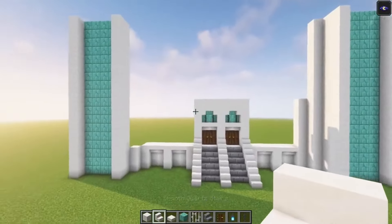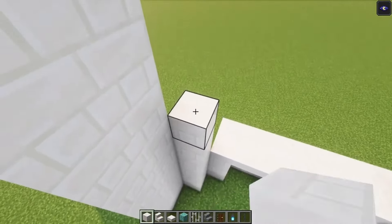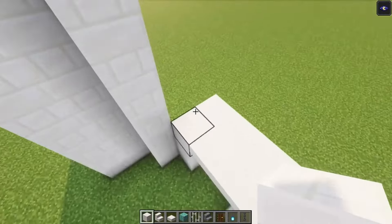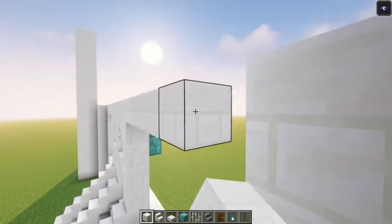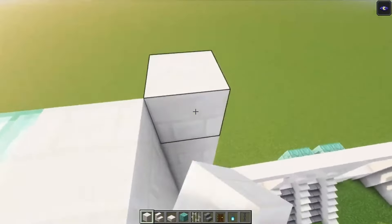Now let's start focusing on the first floor. So you want to go up nine blocks in total. So it's actually going to be in line with this. Then you want to go across. Make sure that both sides actually end up like that. Okay now let's do the same thing over here as well. Actually you just want to build this all the way up because it's going to be the same on the second floor as well. Now we can start focusing on the second floor. So we are going to go again in line with this. So you just want to skip two blocks, go up. Then you want to divide this in two windows like this.